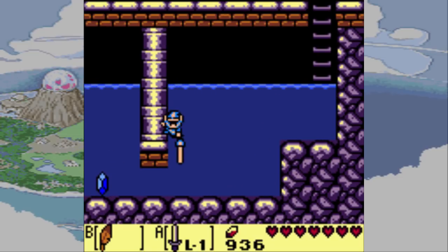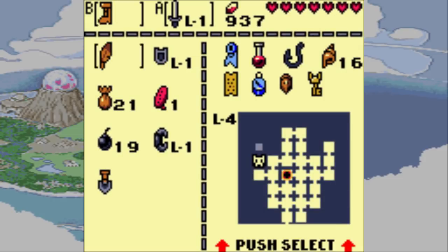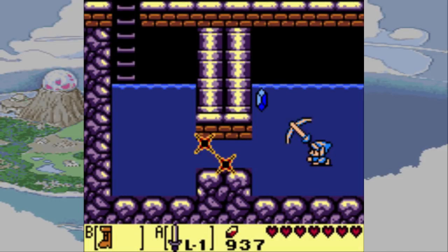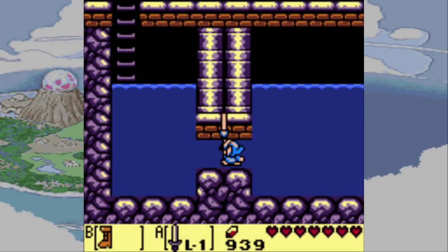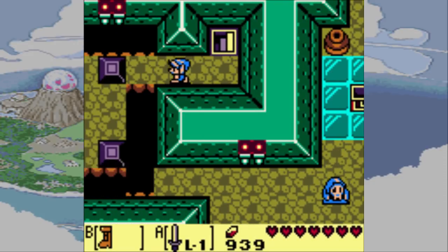And to swim up, you just have to hit B a lot. Actually wait — that was only because I was trying to jump underwater. I completely forgot about that — that the Roc's Feather actually does work underwater.